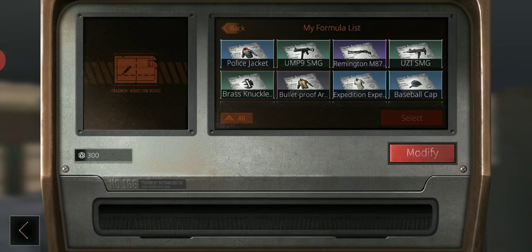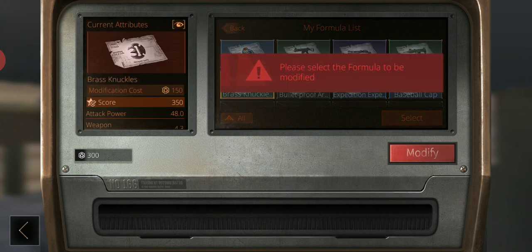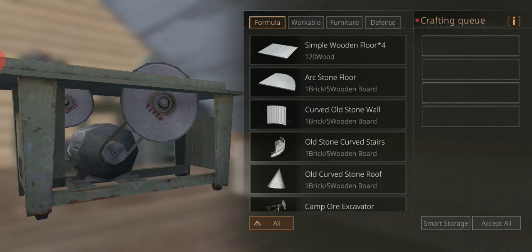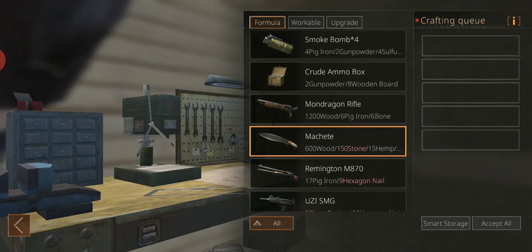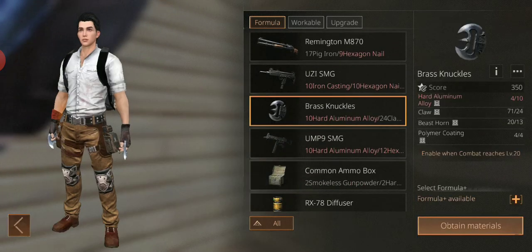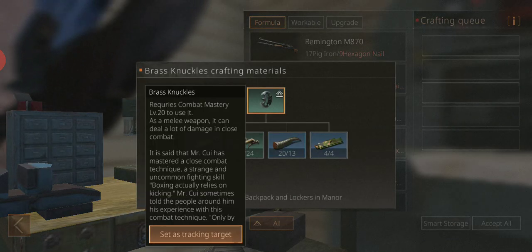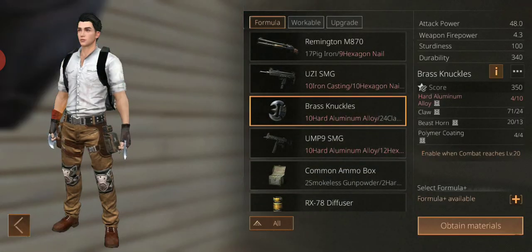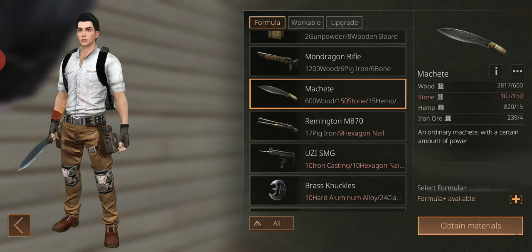There's a new thing — I can modify my crowbar. Here it is right here, and that's a cool thing to have. I don't have it right now but I'm definitely going to get that. You need to be level 20 and I am that right now, so the attack power is 48.